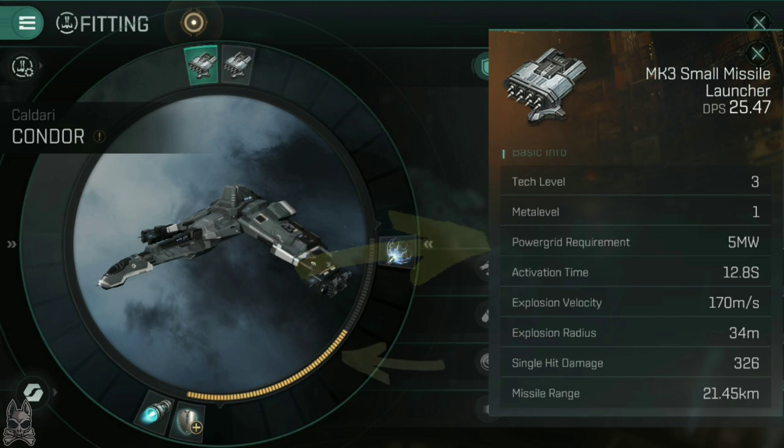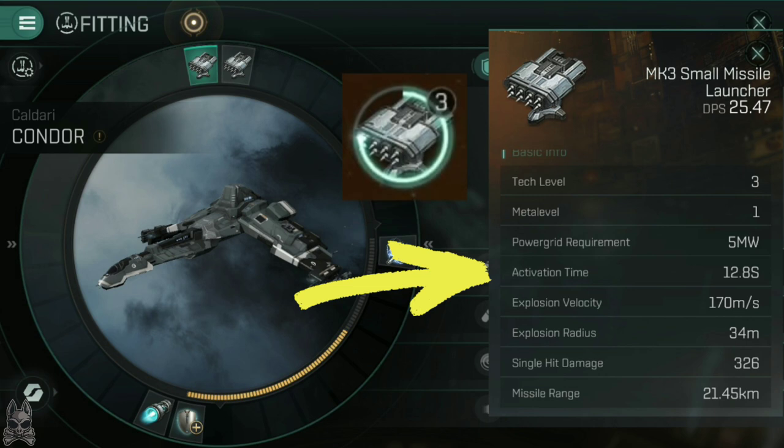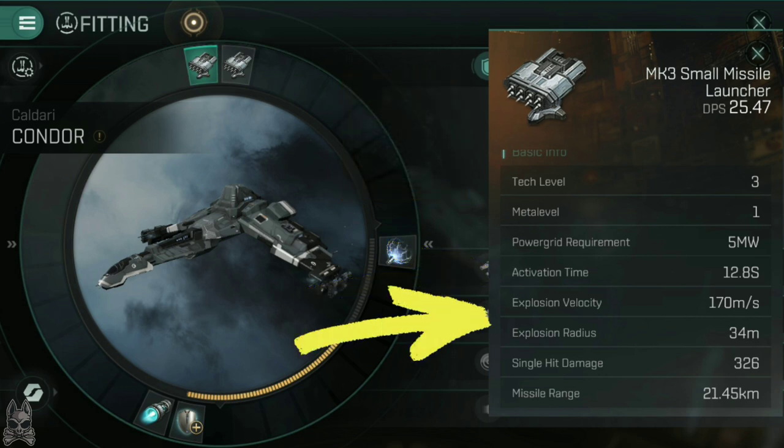Stealth bombers are an exception, as they have clearly defined role bonuses that reduce the power grid requirements of larger modules. Activation time is the time it takes to recharge a module — the blue circle that fills around a module when in use. Activation time is how long this circle takes to complete a cycle, and missiles are launched at the start of each new cycle, so this essentially is the time between launches. Explosion velocity and explosion radius both define how much of a missile's damage capability is actually applied to individual ships. If a ship is in range, the missile will hit and explode, and these two statistics define how well that damage is applied.